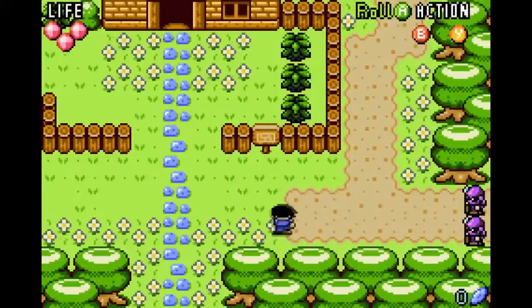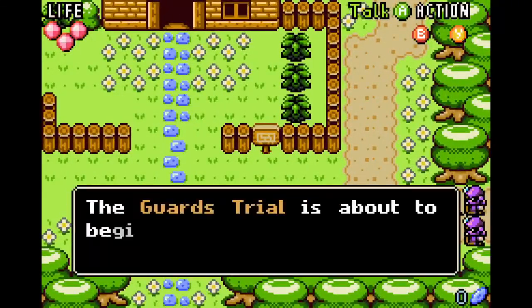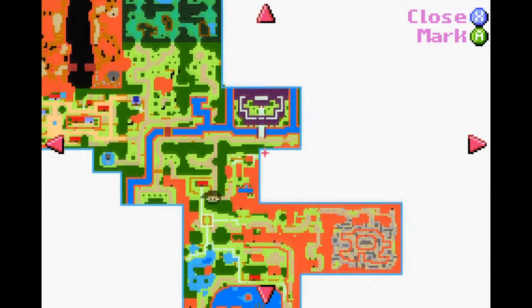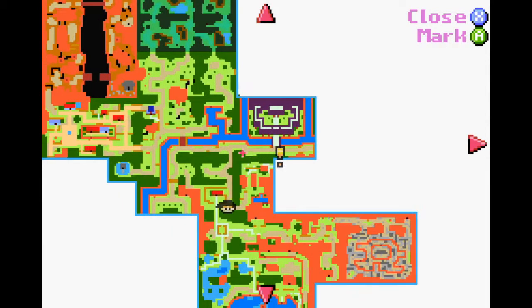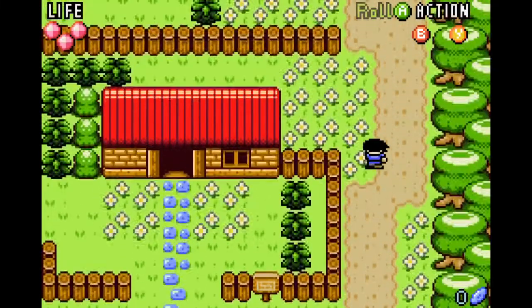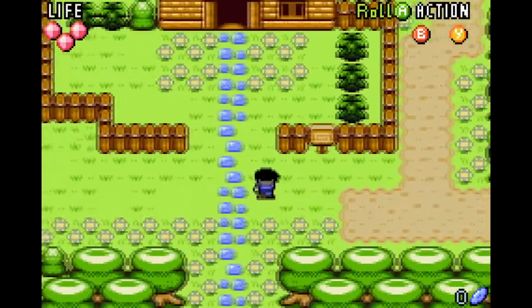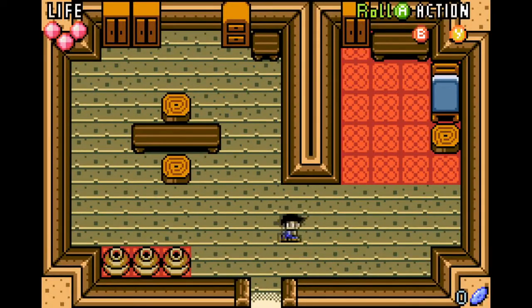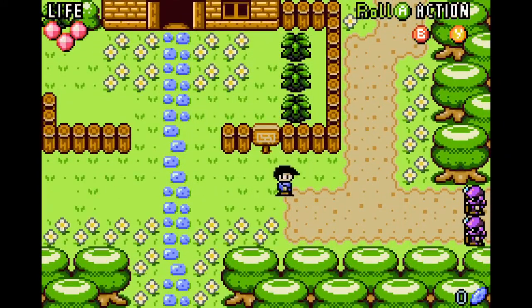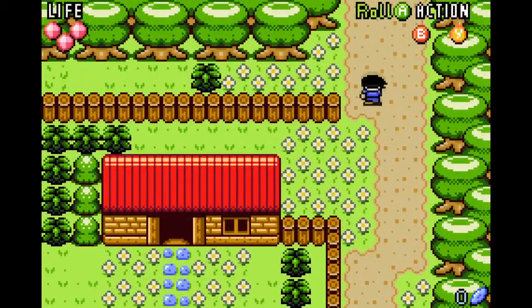I'd like to go over here — we need to see the king first. The guard says the trial is about to begin and I should hurry to the castle. I put a little mark on the map to try to find it. Inside my house I can see a little bed and some pots — and oh yeah, I can smash those for crystals for life. I like the art style with the little hair floof bouncing.